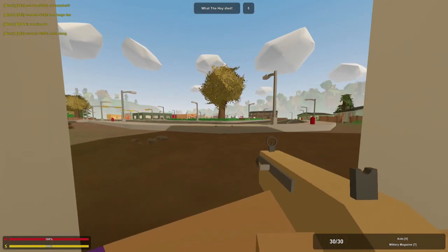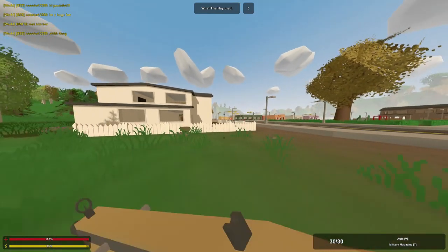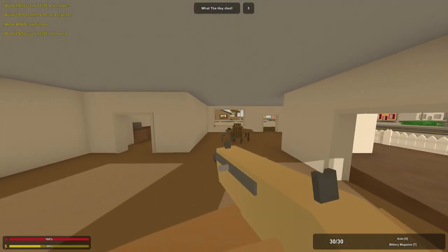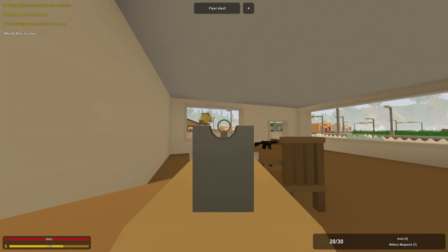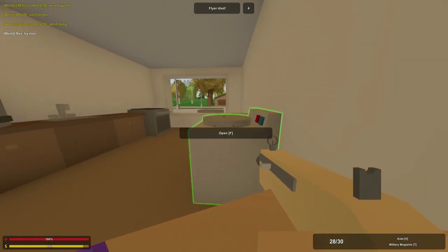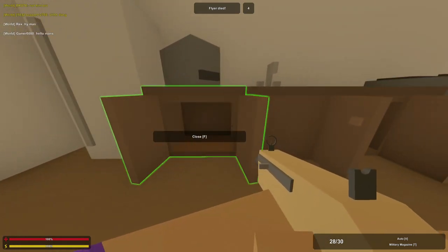Six players left — this is more manageable, so I think I'm ready to peek out and move into some other buildings. I do see a Viper there. We do see a player over there — he's dead. Alright, he was already hurt apparently. I'll take it.